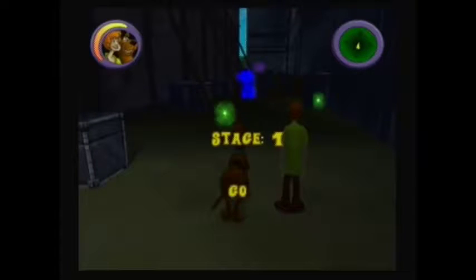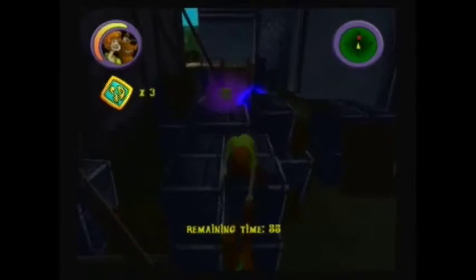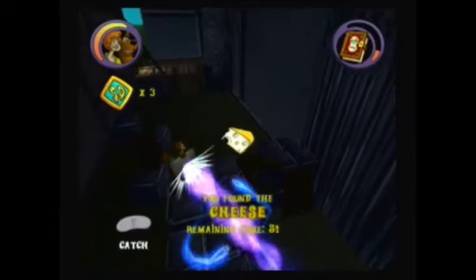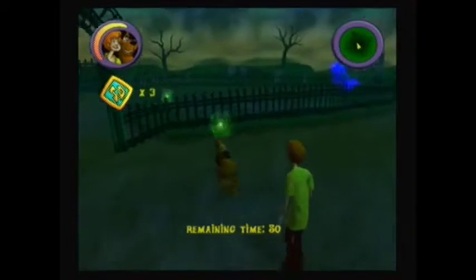The high score to beat is 4000. All you need to do is capture all the ghosts and monsters to move on to the next stage. In each stage, you have one ingredient you can pick up for extra points. As you progress, they add more ghosts and monsters to capture.